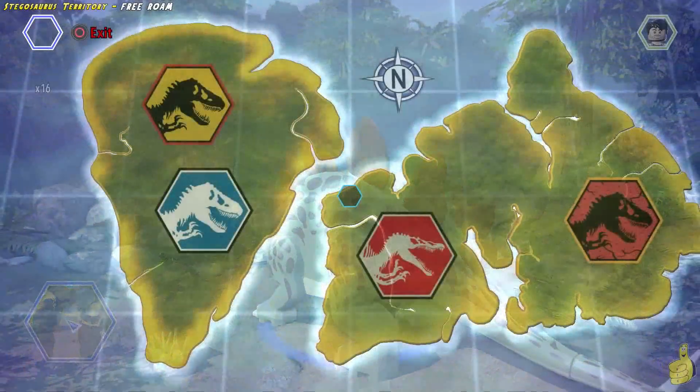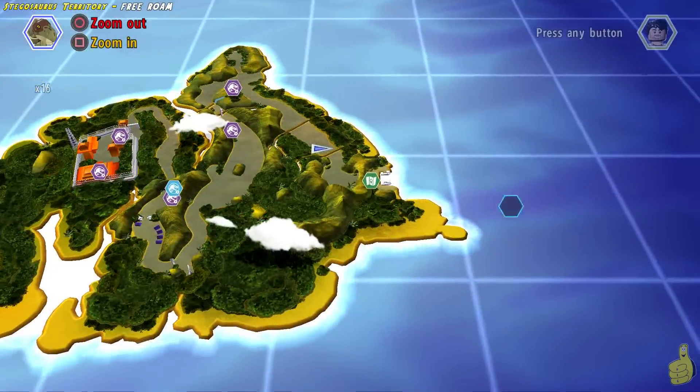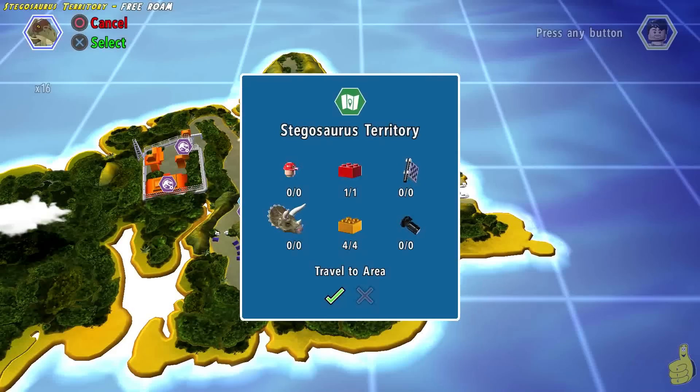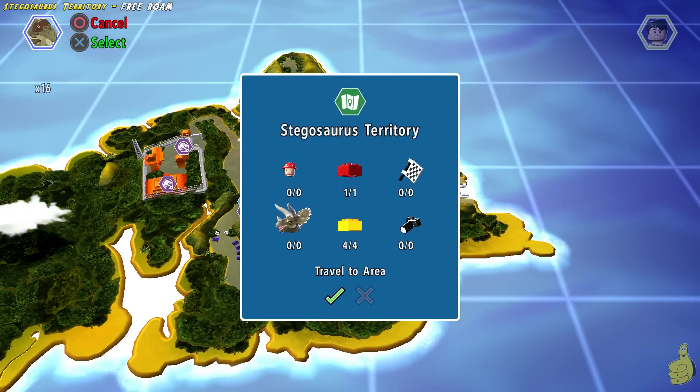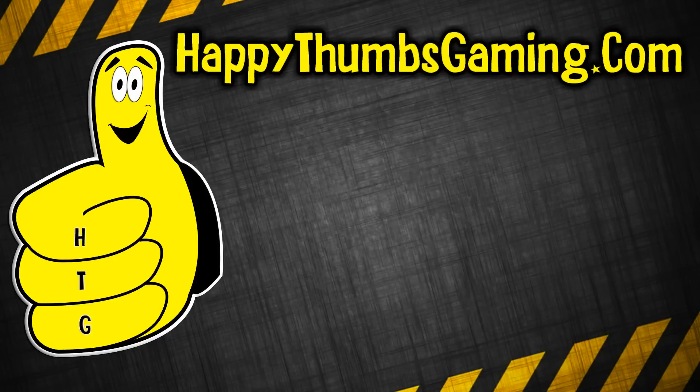We switch over to the Stego and take one last look at the map, then check out the kiosk — 404 and 101. I'm not sure why the timer continued to count down and didn't actually give me credit. Normally it flashes and gives you credit, but it didn't. Not worried about it though — we got the red brick out of that, and we got all the gold bricks needed too. I know it's confusing — I'm confusing myself just talking about it.